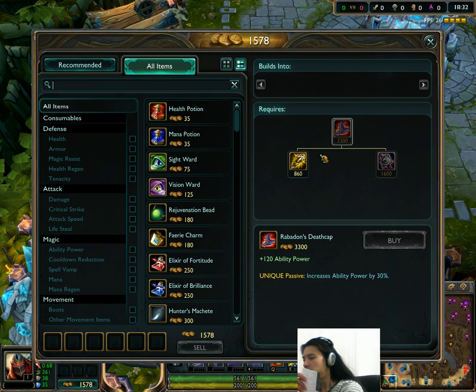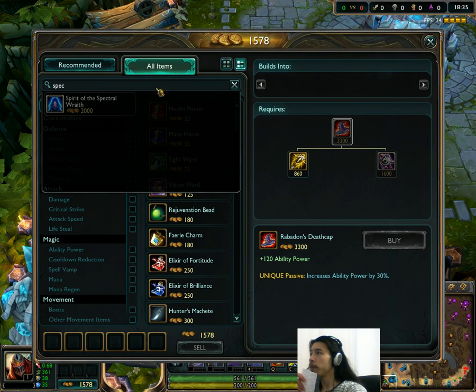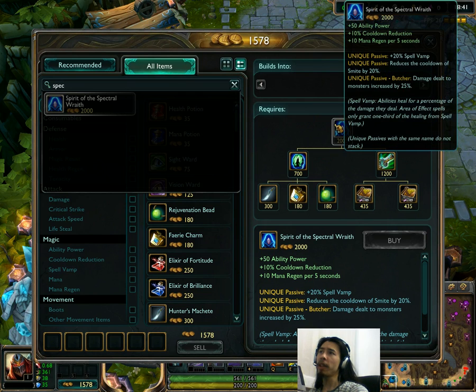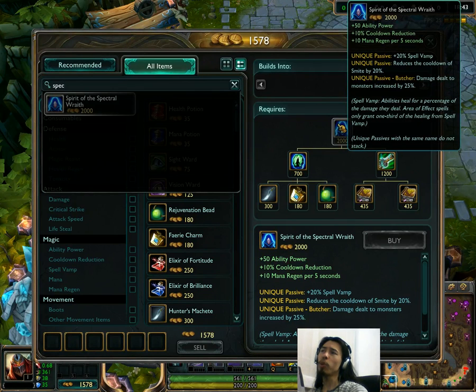There's also a Void Staff change, which kind of makes me think I'm on the right track. For now, we have Spectral Wraith. This item has been changed in that it now has a thing that reduces the cooldown of Smite by 20%, so they basically just threw that new little thing on there. Spirit of the Spectral Wraith is kind of a weird item — I'm not a jungle specialist, so I'm not really sure who would be building it in the first place.